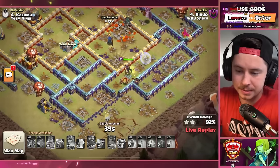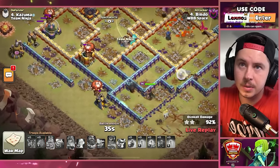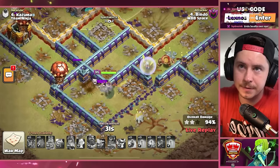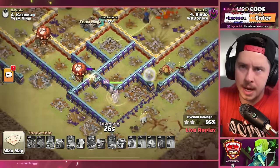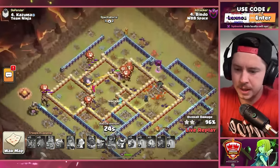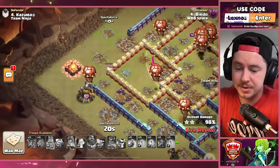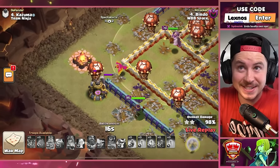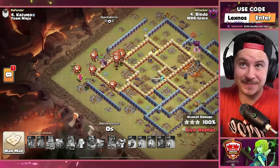Queen walking around — is she going to be smart or just beat on a wall? Queen about to do what queens do best, then she goes for the wall. Skeletons in her face — she takes care of those, gets back on the wall. Balloons over here with the grand warden and the phoenix making things go a little faster. He's got the time on the clock to get the last two buildings — down they go. Just like that, Birdo starts this match with a triple with 64 balloons.